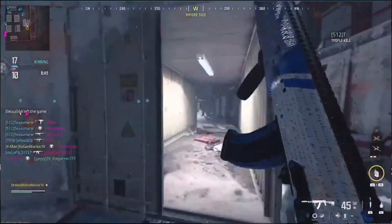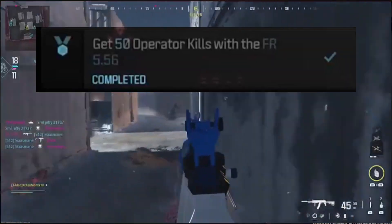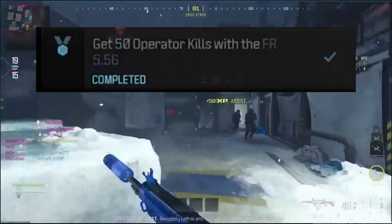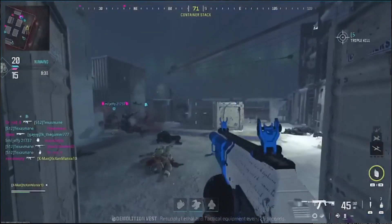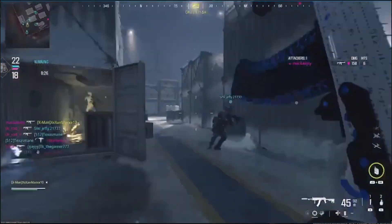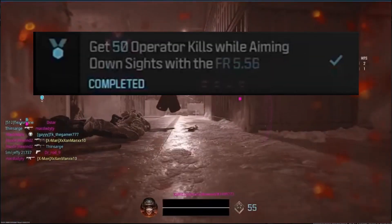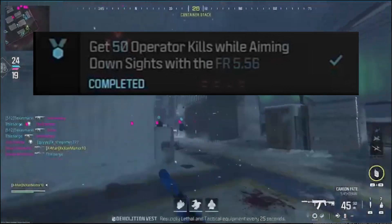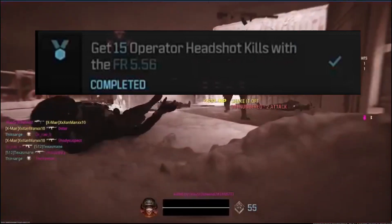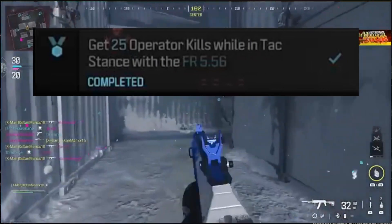Moving on to base camo challenges - each AR has the same base camo challenges. First, get 50 kills with just the AR; you need to be at least level two. Second, get 50 kills while ADS - this requires roughly level 10 to 14 depending on the AR. Third, get 15 headshot kills. Fourth, get 25 kills while in tactical stance.